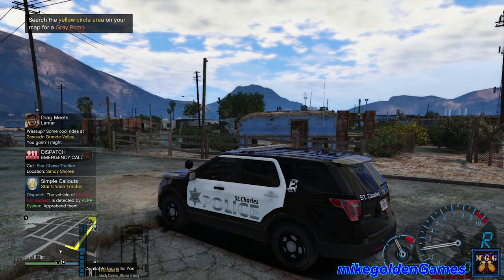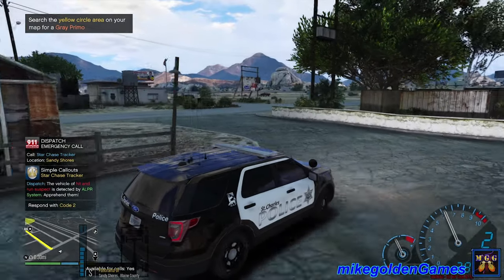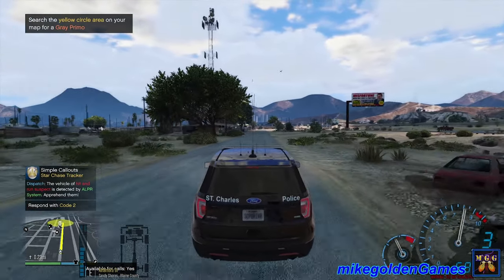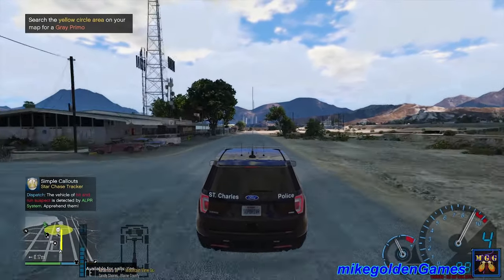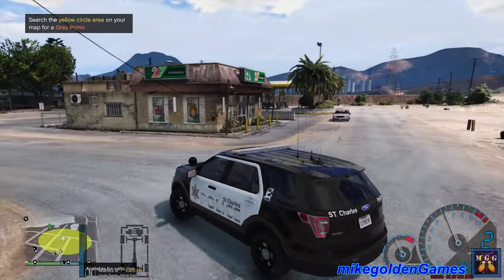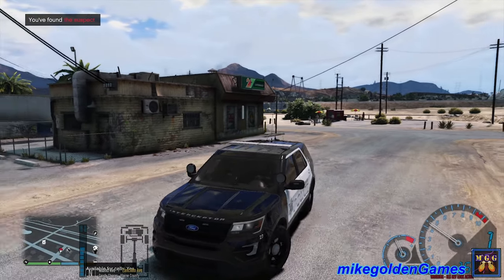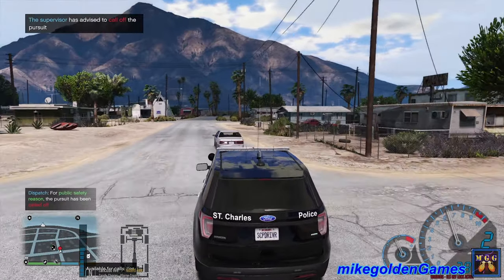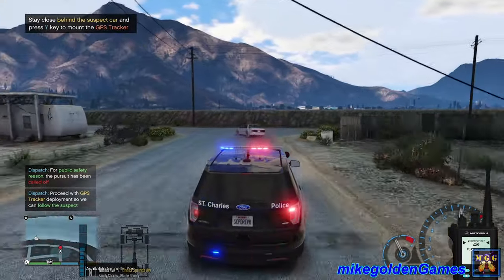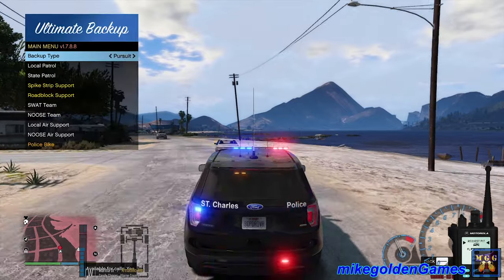Start chase tracker. Copy that dispatch. The vehicle of a hit-and-run suspect is detected by LPR system — respond code 2. Copy that dispatch, let's get down this way, take a left. Dispatch, we are coming up to the vehicle heading east on Alhambra Drive. Let's see if we can locate this vehicle. Is that it? They didn't give me a description. It's a gray primo. Yeah, this is the vehicle. St. Charles PD, stop right there, man. Pull the vehicle over to the side of the road. Let's get our lights on. Dispatch, we are in pursuit now, heading north on Nyland Avenue, taking a left onto Marina Drive. Let's get an additional unit over here.